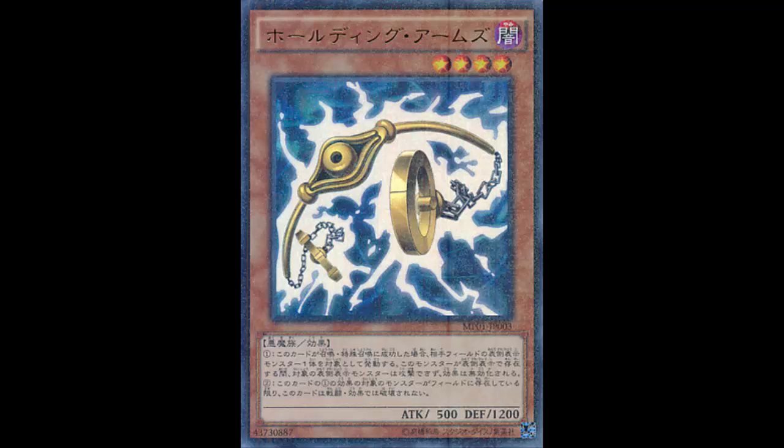So it's basically a monster version of Fiendish Chain. My big problem with this is that it's not a trap card like Fiendish Chain. If I Fiendish Chain your monster, there's pretty much nothing you can do with it unless you get an MSTU or Twin Twisters to pop it. But with this, I summon my monster and your monster can't attack or activate its effects.